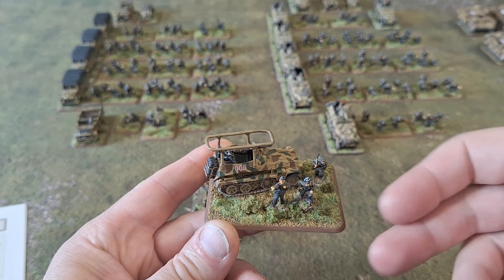Next we'll look at the supporting elements. First up is a Marder III company — upgrades you can give the anti-tank battalion. I'm going with Marder IIIs because these are the ones I've got. All the crew are on there; these are all Battlefront figures, pretty cool.